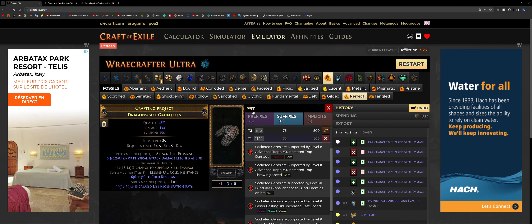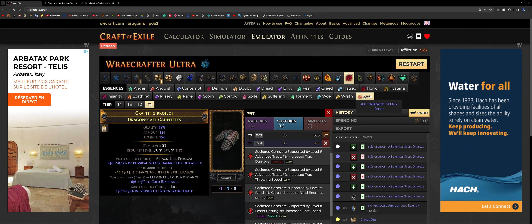How does crafting the glove work? I like to finish up my suffixes first, and then once my suffixes are done, I go for the unveil and the cold convert — which is a prefix. That's basically how I make every single pair of gloves. The best modifiers as suffixes are: spell suppression, any tier 1 attribute, chaos resistance, and attack speed. We have spell suppression already as it's fractured, and we can guarantee attack speed thanks to the Essence of Zeal. The higher the tier, the more expensive it is, so I'll go for tier 1 in this example.